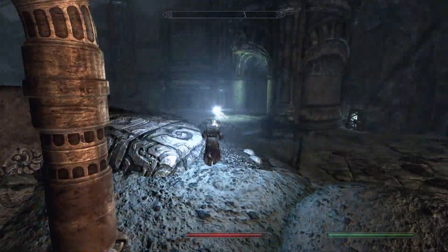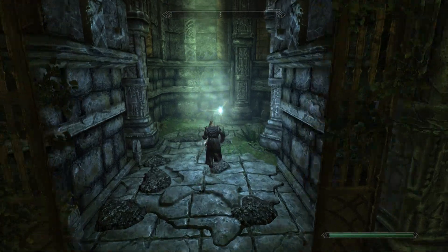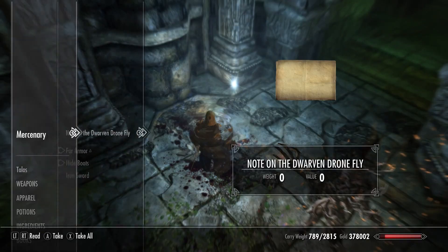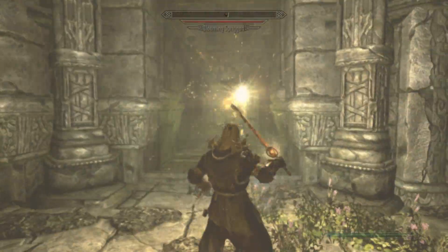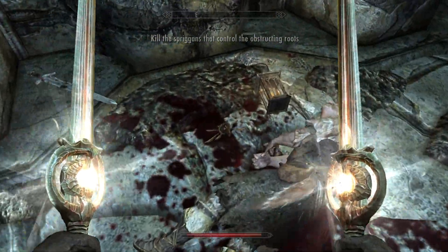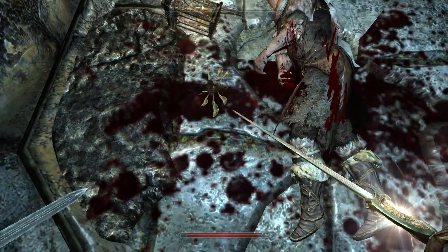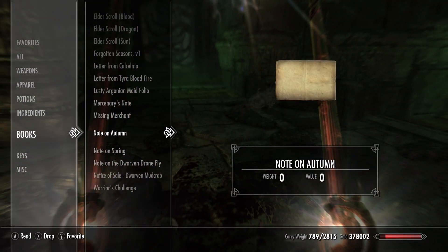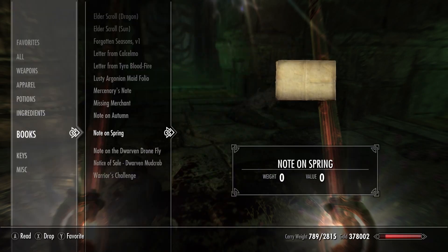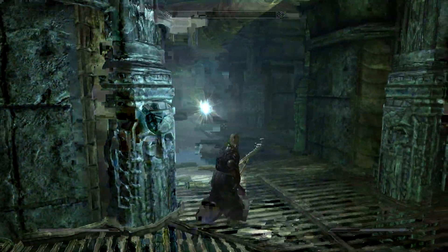Now we're headed over here to the Spring side — this is the Spriggan side also. All these Spriggans. Read that note — it's just going to say you've got to kill these guys basically. It will also talk about the Dwemer little flying machine on the ground there. It's a consumable and there's only one in here as far as I know. If you go into your inventory, it's not in the potions category — it's in Misc — and you use it and it will fly around you. I actually duplicated it because I didn't want to just have one.